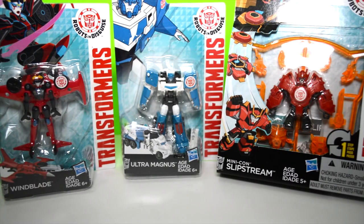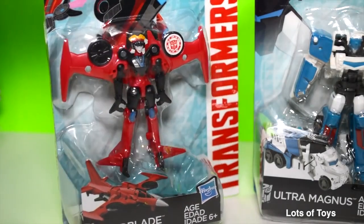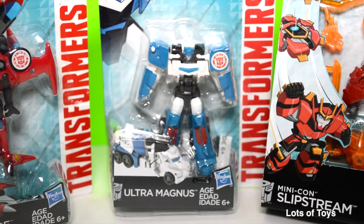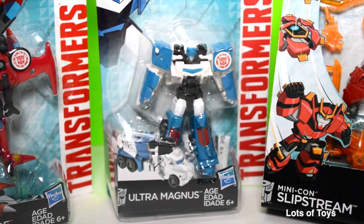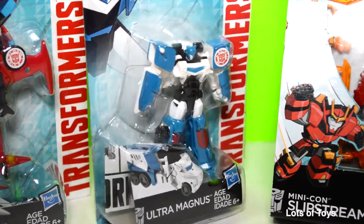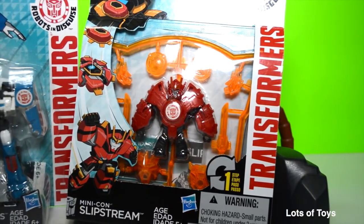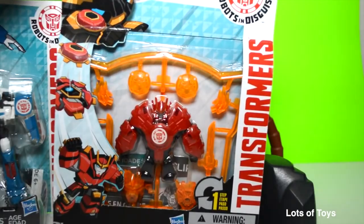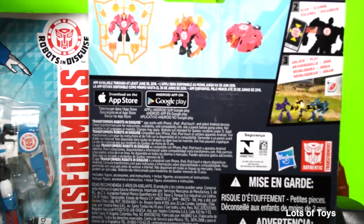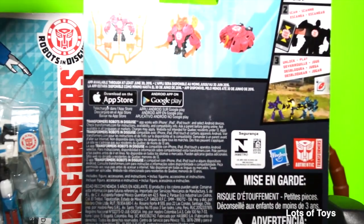Now I've got three Robots in Disguise Transformers. First up is Windblade — she transforms into a jet. Then I've got Ultra Magnus, a super fun one that transforms into a truck with a five-step conversion process. Last but not least, I've got Minicon Slipstream — he does armor up, and there's extra armor included. Slipstream can actually fit with Autobot Drift and deploy as a missile.